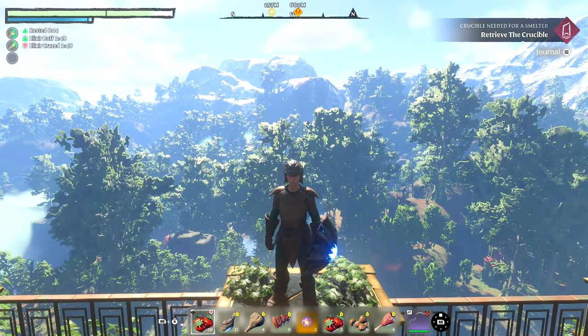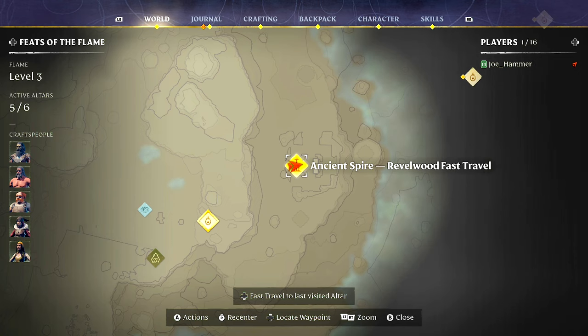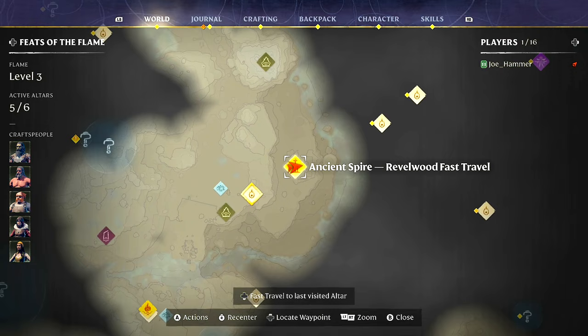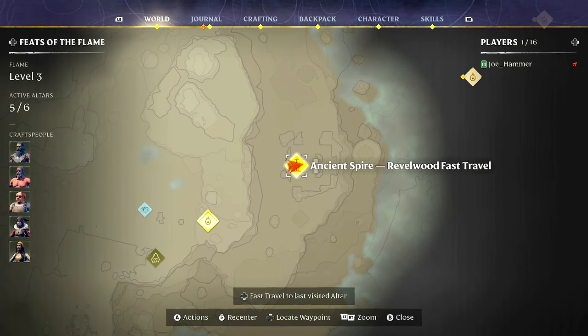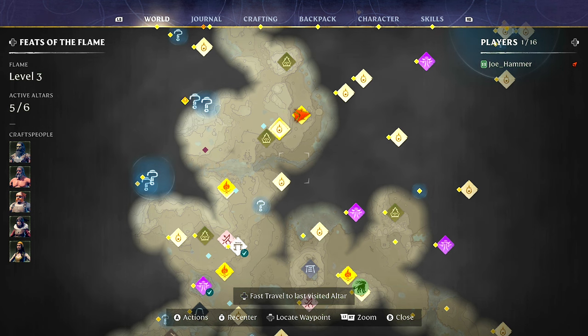I'm going to show you how to get all the flax you'll ever need in Enshrouded. Should be nice and easy once you have gotten all of this done. You will need to make your own way to the Ancient Spire and reach the top, because that's going to make getting to where we want to go very easy and make the video faster.